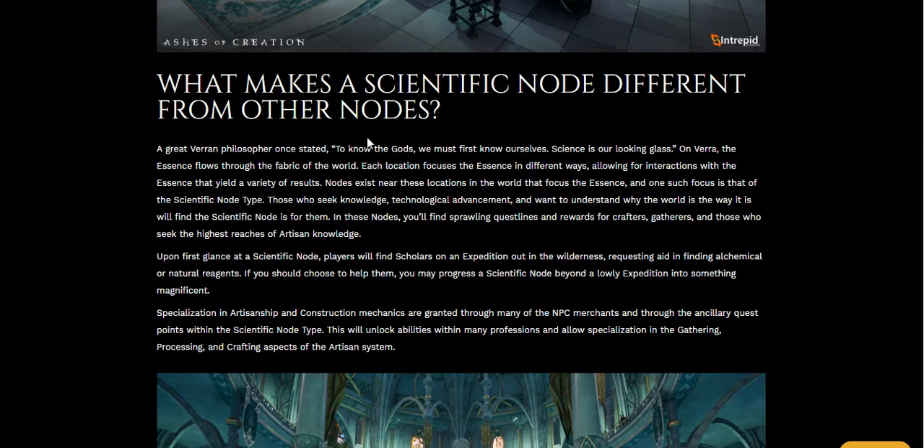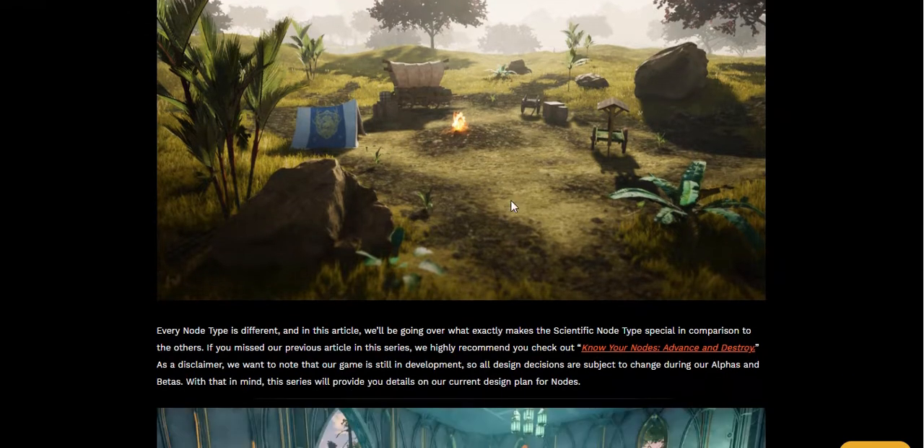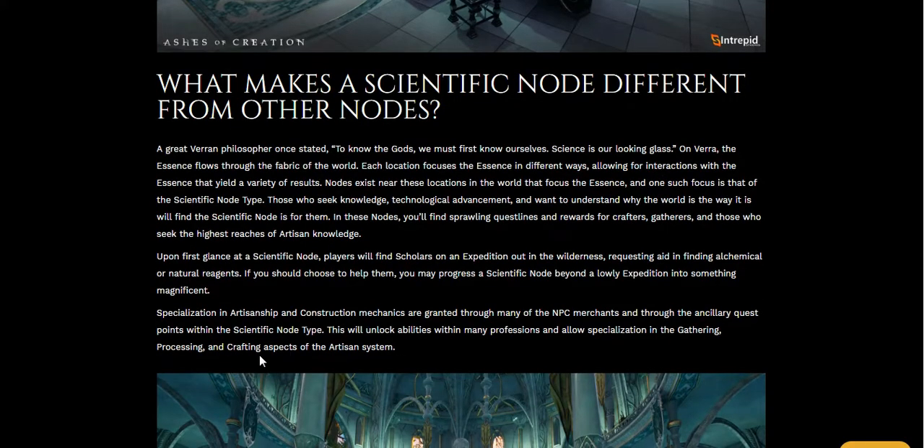Upon first glance at a scientific node, players will find scholars on an expedition out in the wilderness requesting aid in finding chemical or natural reagents. If you choose to help them, you may progress the scientific node beyond a lowly expedition into something magnificent. Specialization in artisanship and construction mechanics are granted through many of the NPC merchants and through the ancillary quest points within the scientific node type — unlocking abilities with many professions and allowing specialization in gathering, processing, and crafting.